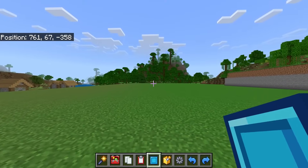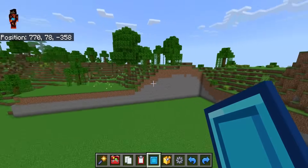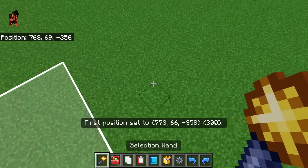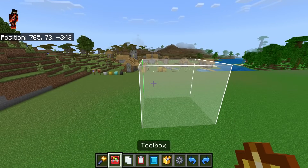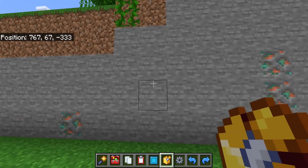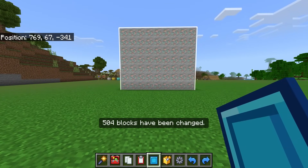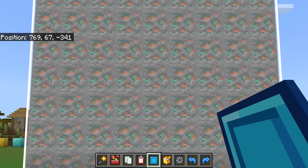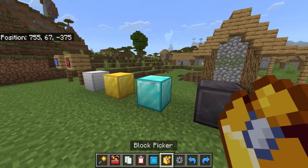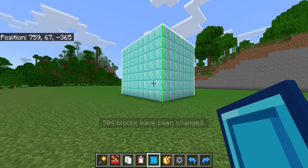The next tool is the fill tool. This is incredibly helpful for me, especially when setting up tutorials, because I can flatten land in a matter of seconds. Start off with your wand — left-click, then right-click to make a selection as big or small as you desire. Then use the block picker tool to right-click on whichever block you want, such as grass, stone, or even copper. Then tap on fill, and this will change the entire selection to that specific material. For example, we used copper — I don't like that — so we'll undo it. Let's go with diamond blocks instead. Tap fill, and instantly it's a diamond block.